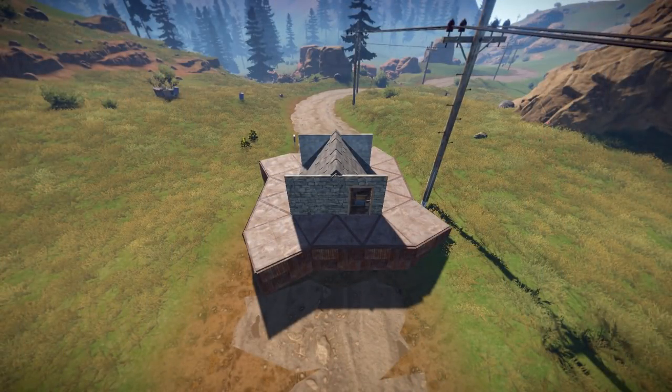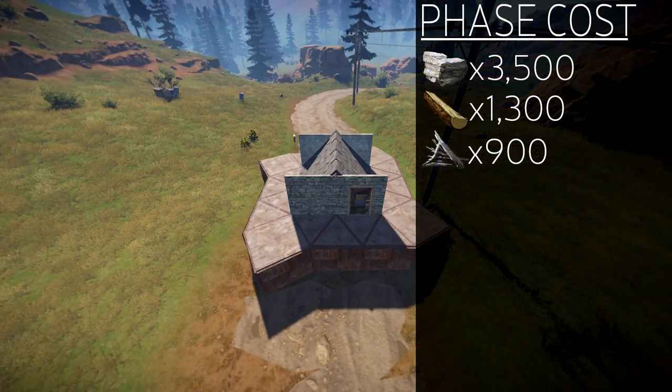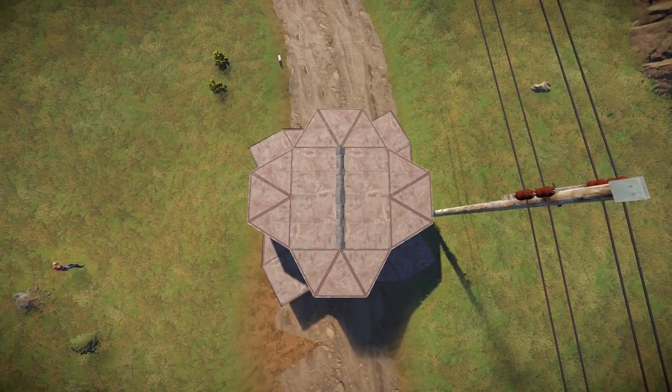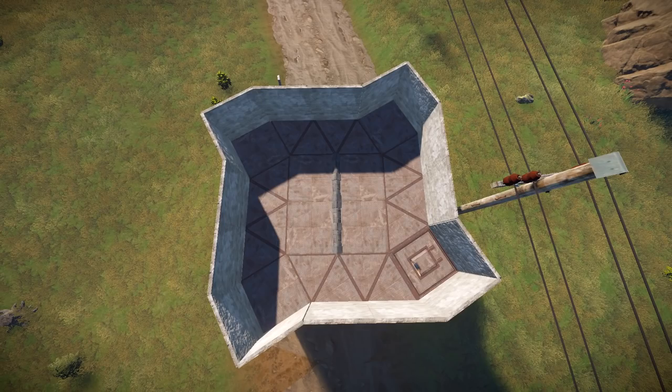Another cool thing about the base is it's built in phases. Phase 1 costs 3,500 stone, 1,300 wood, and 900 metal frags. The metal frag cost depends on whether you're using sheet metal foundations, which isn't available for everyone. Here's the final phase, which I've already mentioned the price for. It doesn't stop there — you as a player need to continue to expand your base, because without expansion, your base will be weak and will stay weak.